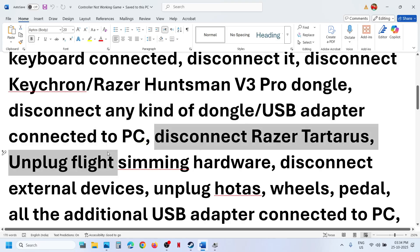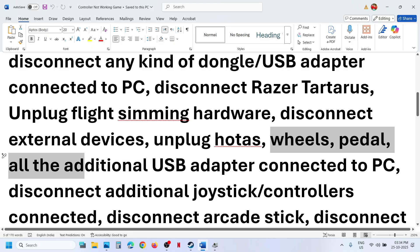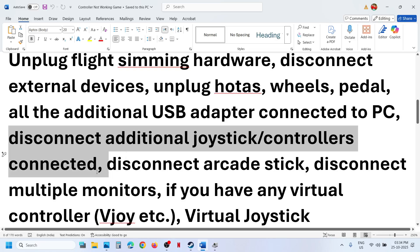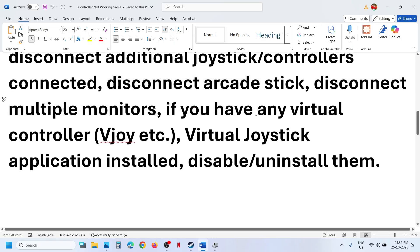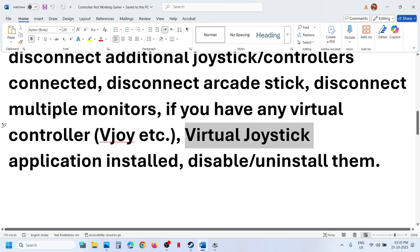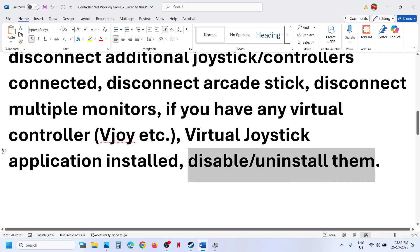Disconnect Razer Tartarus. Unplug flight sim hardware like HOTAS, wheels, pedals, or any kind of USB adapter connected. Disconnect extra controllers — sometimes we have extra controllers connected. Disconnect arcade sticks and multiple monitors. If you have any virtual controller like vJoy installed, disable it or uninstall it. Close all kinds of virtual controller applications, then relaunch the game.